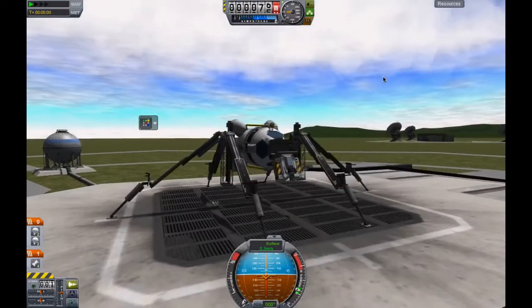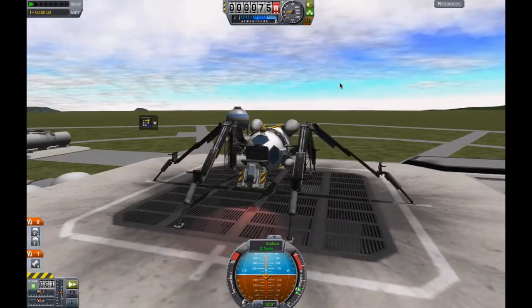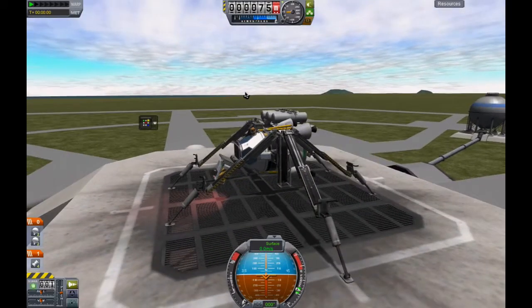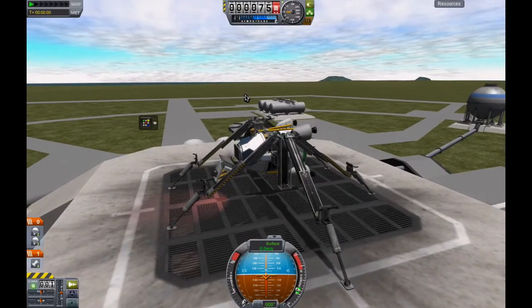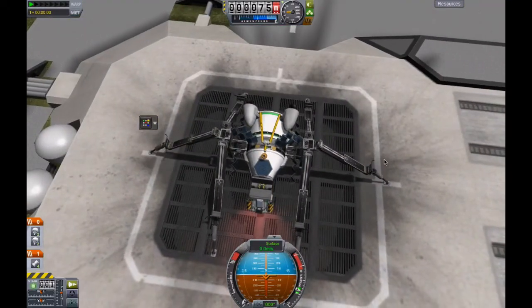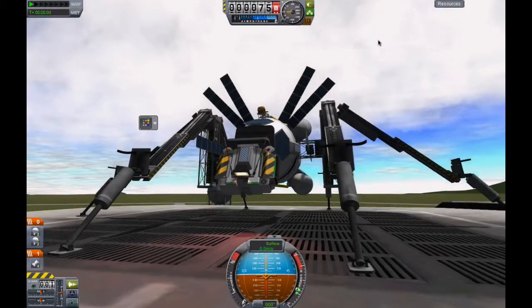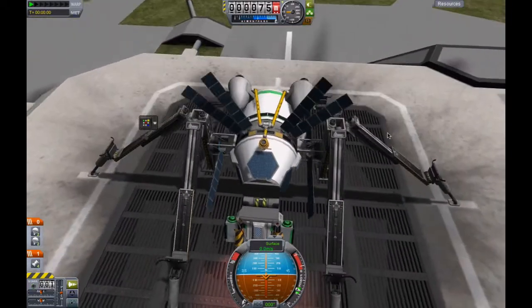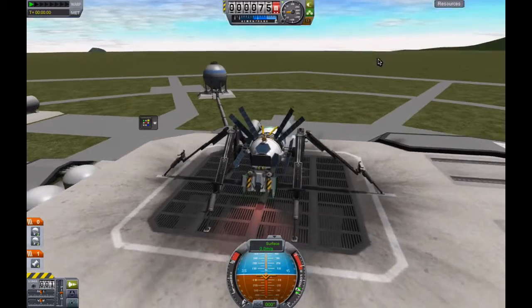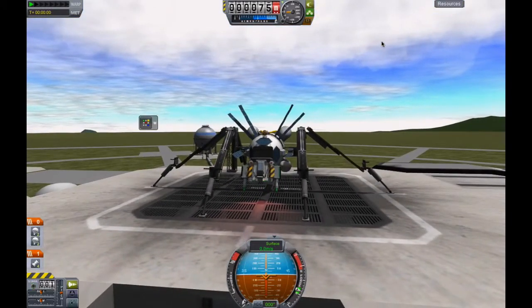As you can see it looks pretty much like an insect now. It looks quite cool. So finally if I press 5, the drills and solar panels will deploy and the transformation is complete. As you can see, it's pretty much nowhere near what it was looking like at the beginning.